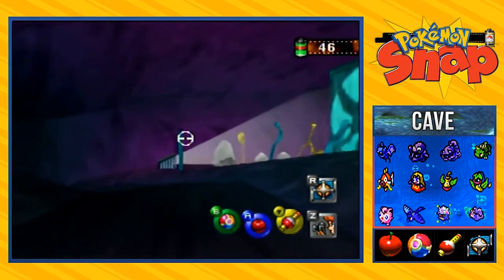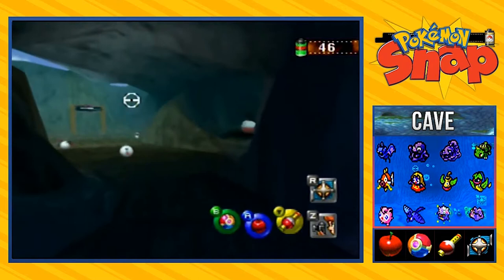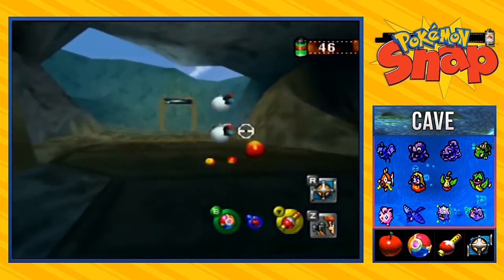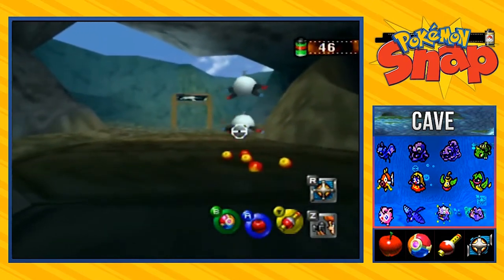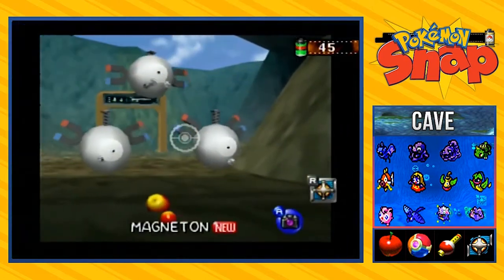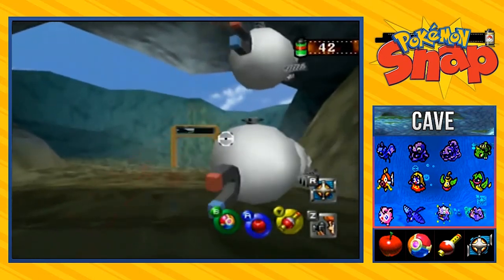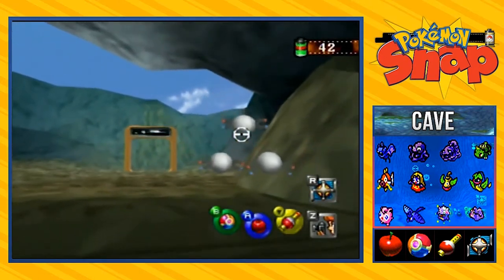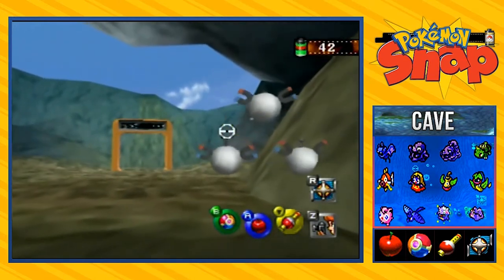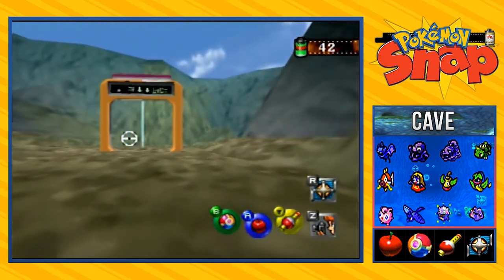You really don't need to do anything else except get these Magnemite to evolve — quote, unquote evolve. So let's go ahead and get them all attracted to this one guy right here. You throw an apple straight over there and bam, they evolve. I don't know how that is a Magnemite or a Magneton — to me that's just three Magnemites attracted to each other and they're called Magneton.